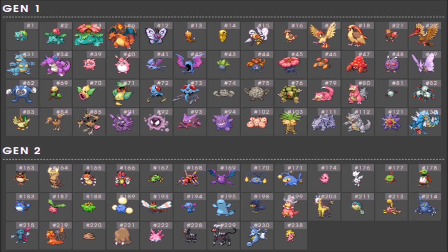Gen 2 eligible Pokémon: Noctowl, Ledyba, Ledian, Spinarak, Ariados, Golbat, Chinchou, Lanturn, Igglybuff, Togepi, Natu, Xatu, Marill, Hoppip, Skiploom, Jumpluff, Yanma, Wooper, Quagsire, Murkrow, Slowking, Girafarig, Qwilfish, Shuckle, Heracross, Sneasel, Mantine, Swinub, Piloswine, Corsola, Houndour, Houndoom, Kingdra, Smoochum.